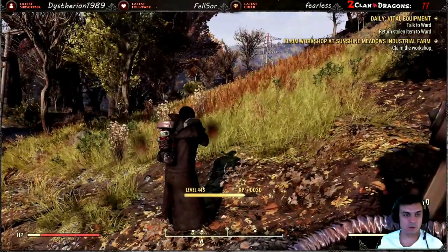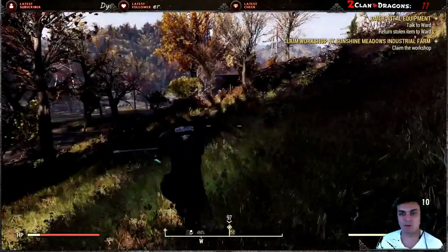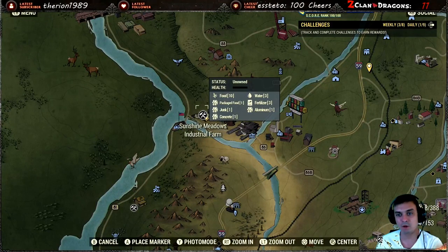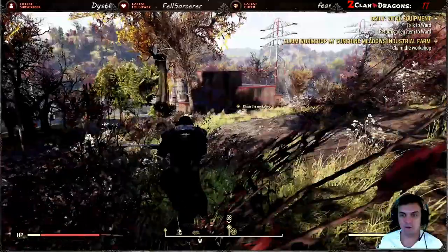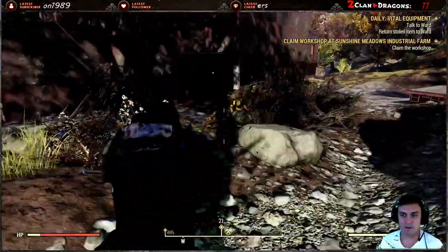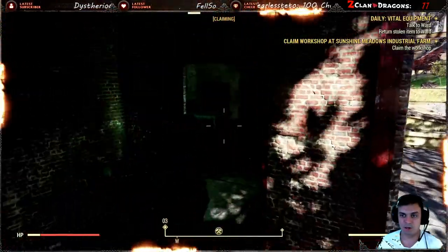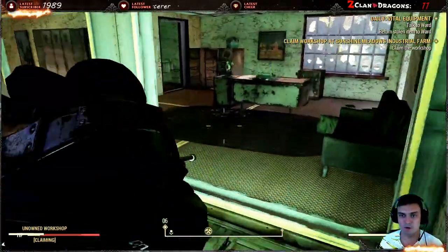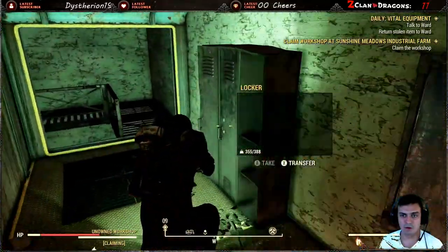Our next target is this workshop over here. If you're just starting Fallout 76, I'd recommend capturing all the workshops you can because they trigger events and give resources. You can get food, packaged food, junk, concrete, aluminium, and so on. The materials are given to you as soon as you claim the workshop, but first you need to kill all the guards. Once captured, a couple of minutes later it will trigger an event repeatedly. There are more desk fans and typing machines over here — walk inside, bam bam.